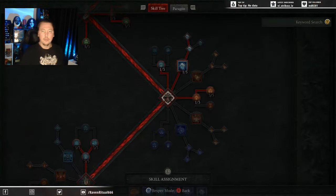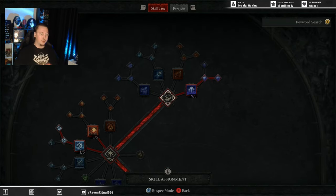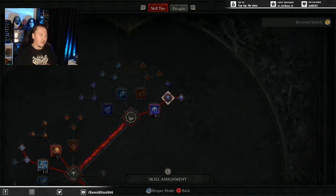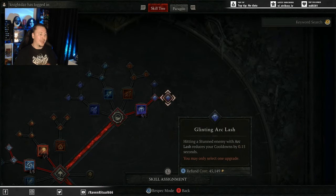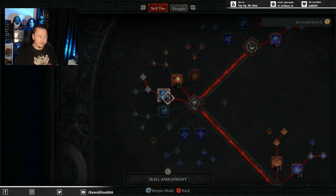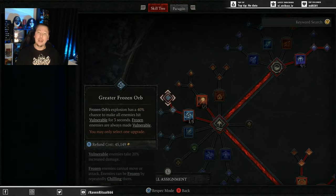Taking a look at the skill tree, we're going to start with Arclash because it's a Blizzard Arclash build — 5 points into Arclash. You do want to get plus ranks into Arclash off your Pantaloons; mine is actually a greater affix so I've got plus 4 points. Endgame Shaco will be amazing for this build, but this is a leveling guide. We go Enhanced Arclash and all the way through to Glinting Arclash to reduce your cooldowns. Then 5 points into Fireball — Fireball is the first enchantment we pick up, very good for AoE clears whether you're doing Helltides, Nightmare Dungeons, or even the pit. Frozen Orb through to Greater Frozen Orb is our second enchantment — this is how we apply Vulnerable, a very good source of Vulnerable.